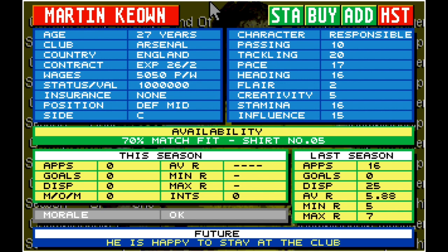Martin Keown. He's another person who's had an illustrious career back in the early to mid-90s. He's 27 years old, playing over at Arsenal. On here it shows he can play in defence and midfield, but only in the central role. Running through his stats, his influence is 15, stamina 16, heading 16, pace 17, and tackling 20, with a responsible character. So even though his disciplinary record last season was 25, with a responsible character you should be comforted knowing he's not going to be rushing into challenges. Martin Keown has come in at 4th place.